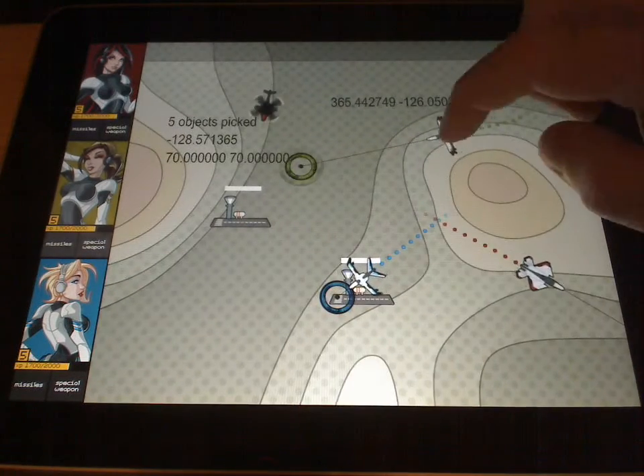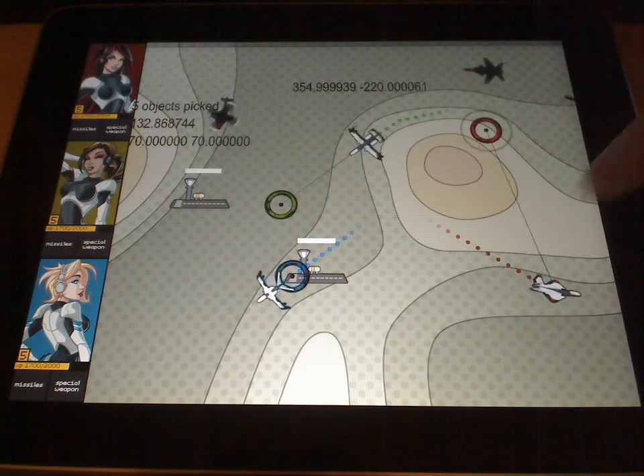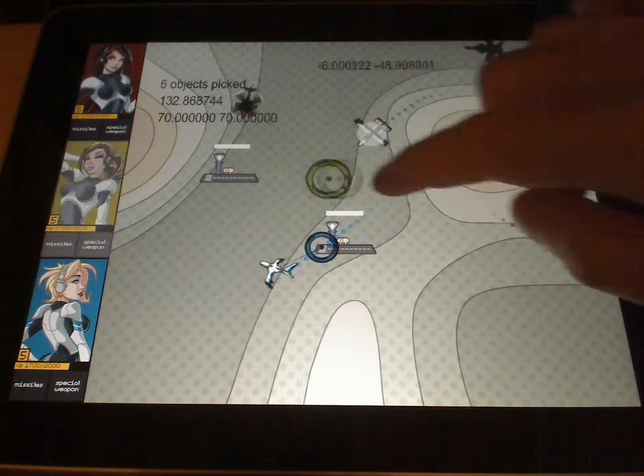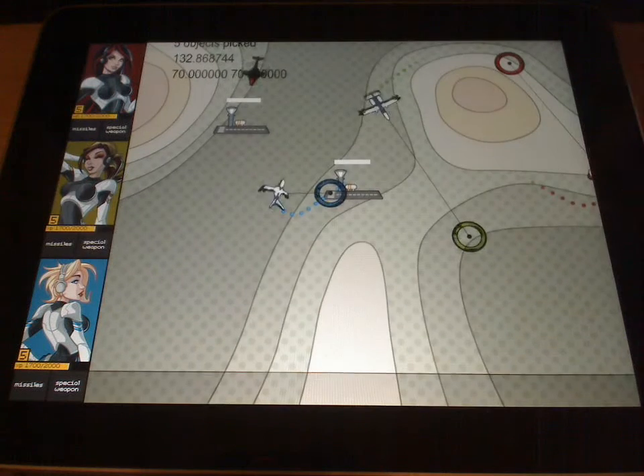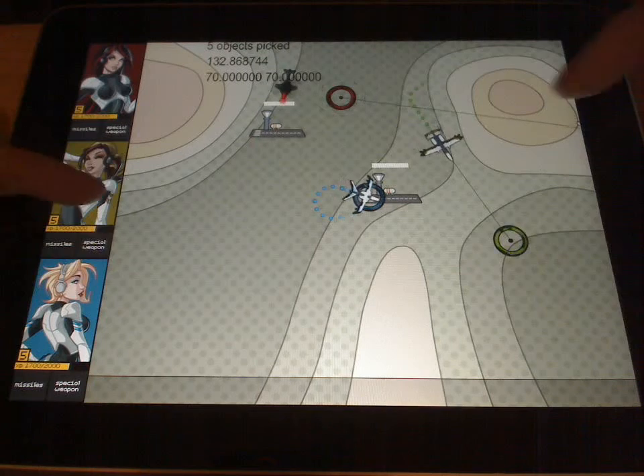You can order your drones by dragging on them like this, or you can touch a drone and then issue an order like this. You can move their waypoint directly, and if they're off the screen you can touch their operator icon like this to give them an order.